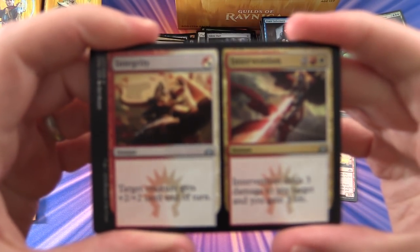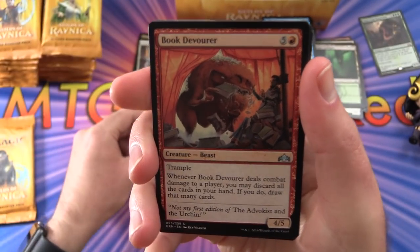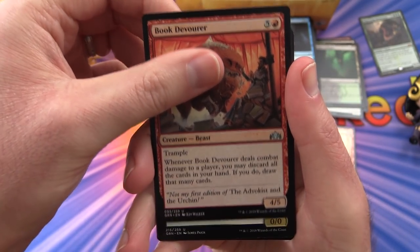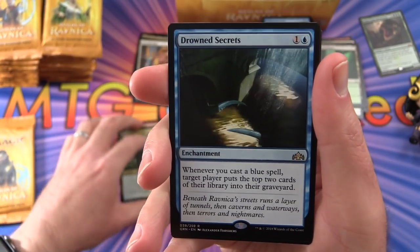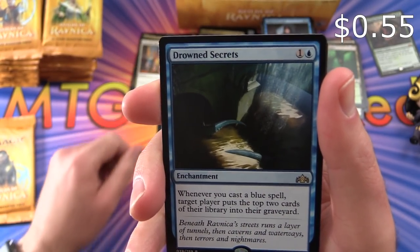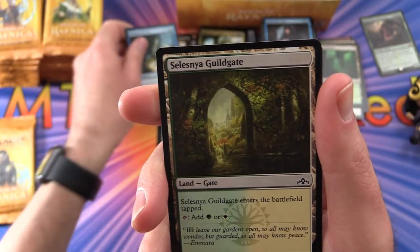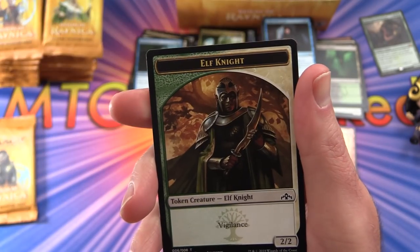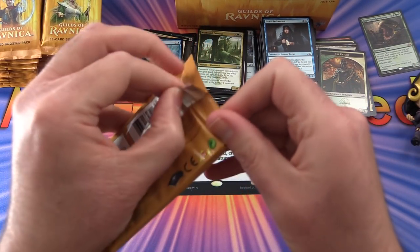First uncommons of this pack: Integrity // Intervention, Book Devourer, World Soul Colossus, and Drown in the Loch — enchantment for two. Whenever you cast a blue spell, target player puts the top two cards of their library into their graveyard. With a Sorcery, a Guildgate, and an Elf Knight. Last pack of the first column coming up.